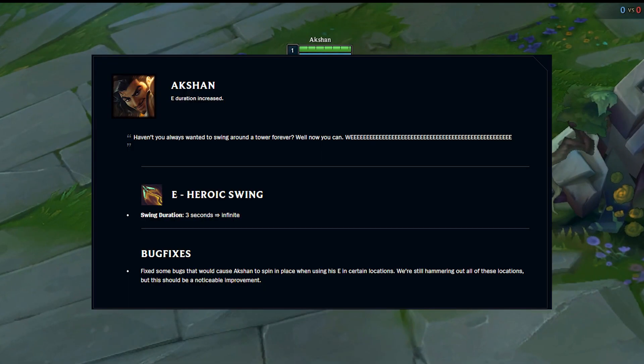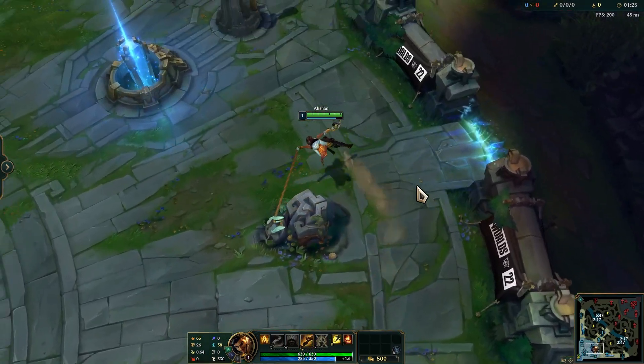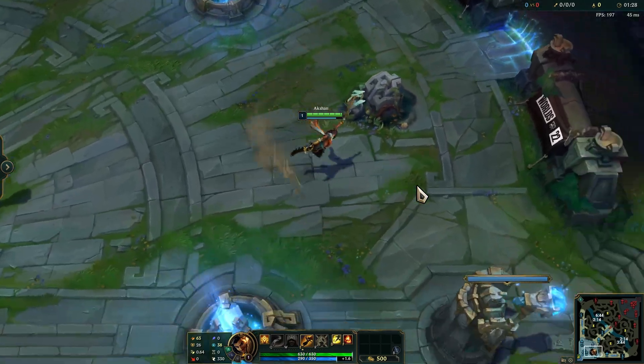The champion is Ekko. On patch 12.20 he got a buff that made his E infinite. It didn't take long for League players to figure out a way of abusing this, and I'm going to show you how it's done.